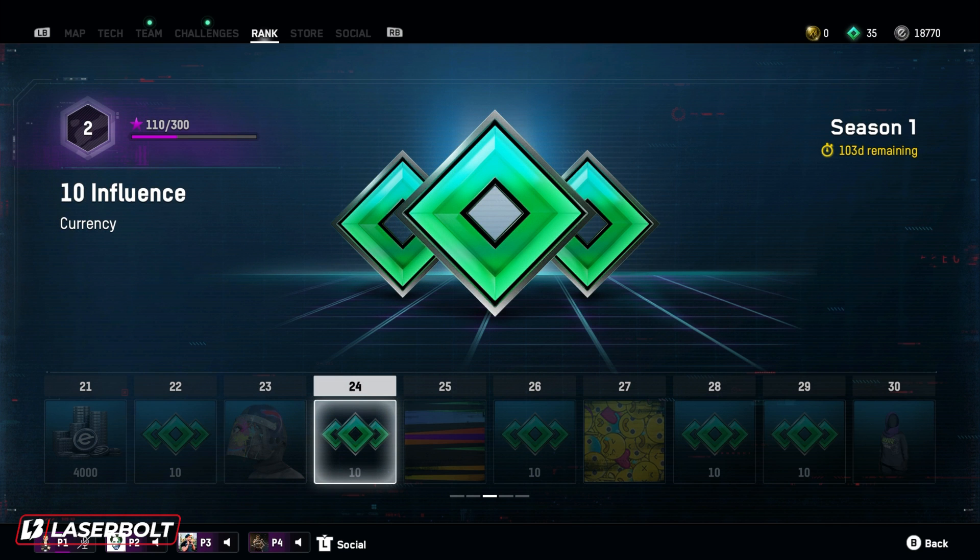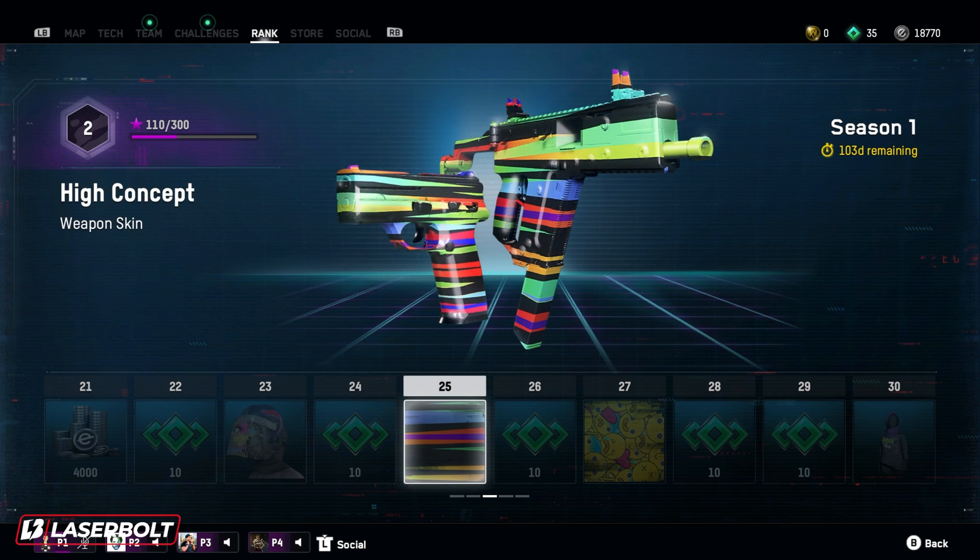At level 24, we're picking up 10 more influence currency — trust me, you're going to need it. At level 25, we get the High Concept weapon skin. I got to be honest, this is the one I don't like that much. I really don't like the way this one looks. I think they could have done a better job with the High Concept one, but let me know what you guys think in the comment section down below.